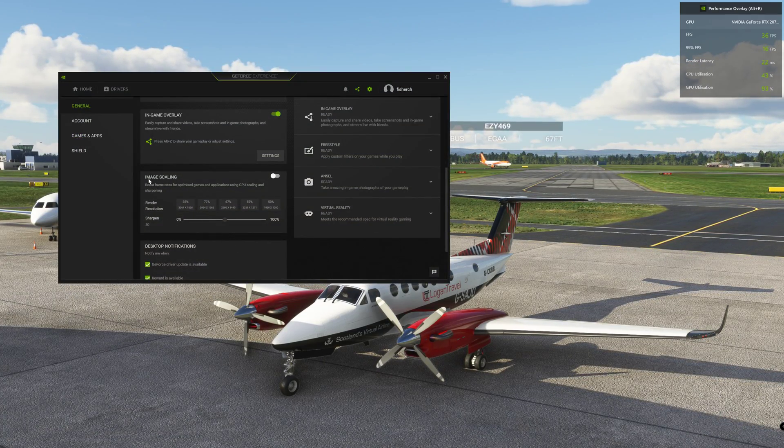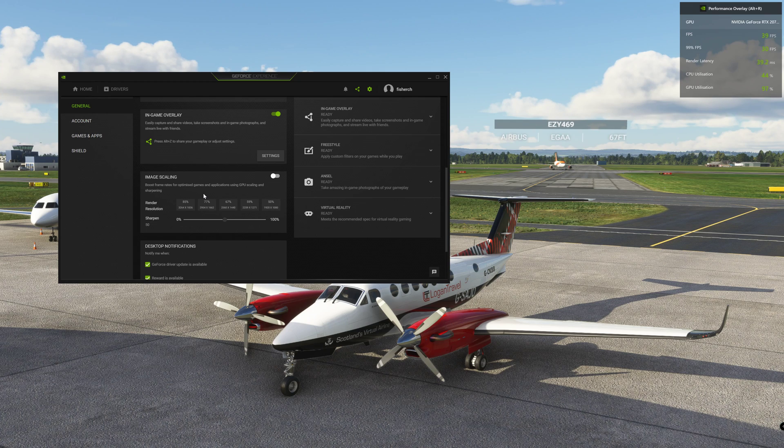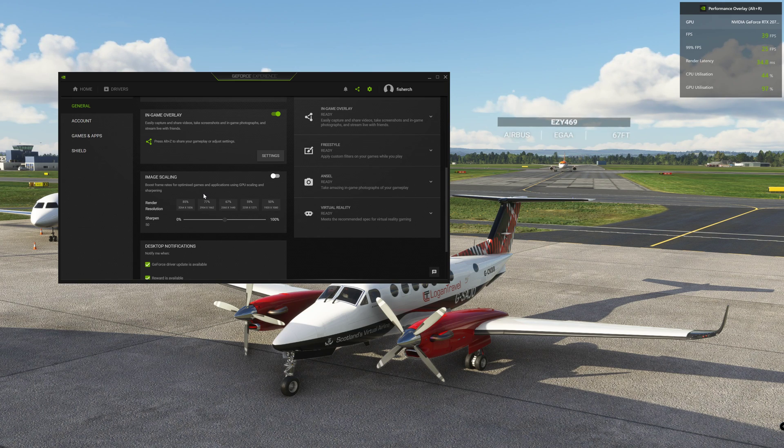So what I'm going to do now is go into GeForce manager, turn on image scaling, and set the render resolution to 85% more than what it is on the game setting. What this will do is broadcast it to me in 4K, but the game isn't actually running at 4K. So we're not using the full power from the graphics card — all we're doing is setting the render scaling to 4K rather than the game scaling itself, therefore releasing extra frames for the game to use.